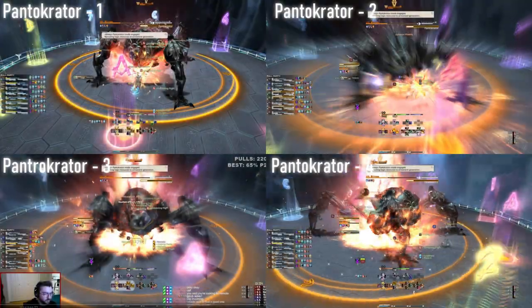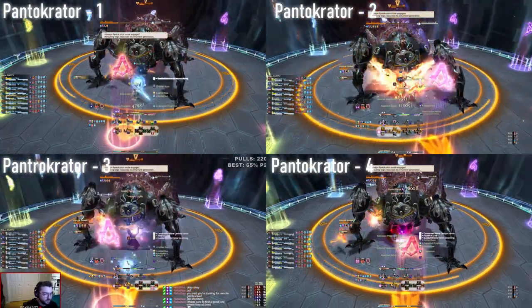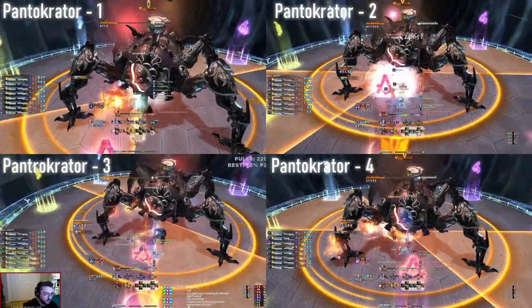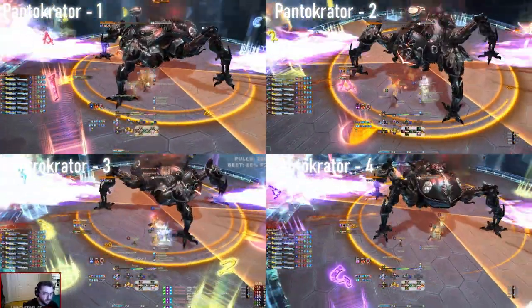Here is the mechanic played for each number assignment. In some of those POVs, I had to flex to the other group, which could happen to you depending on how your light parties are assigned and which duplicates there are in your light party.